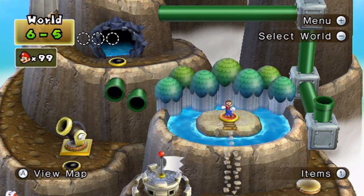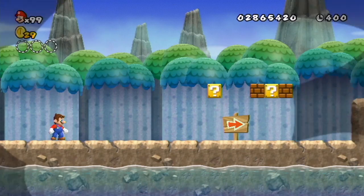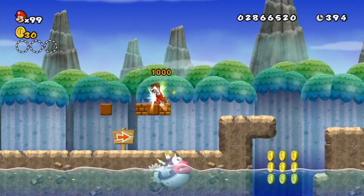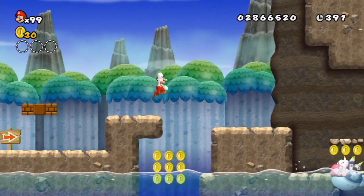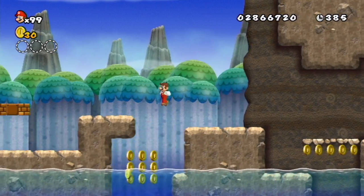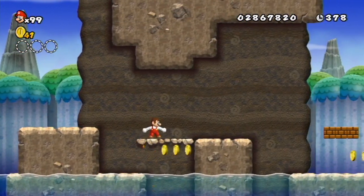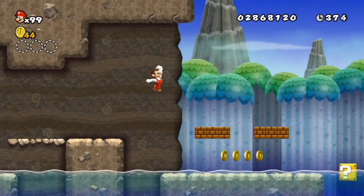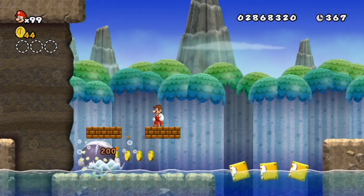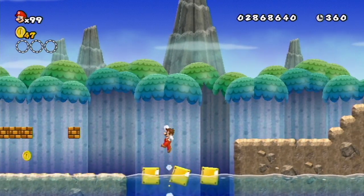Wait, hang on. I was expecting the next level to be 6-6 — I was expecting to see the underwater cave. But this one is interesting. There's like a rising tide, and nothing's happened with the water yet. But the Porky Puffer is here, and he is incredibly annoying.